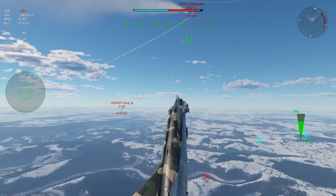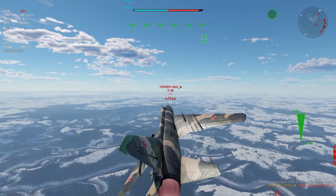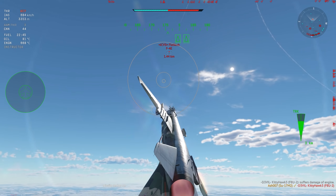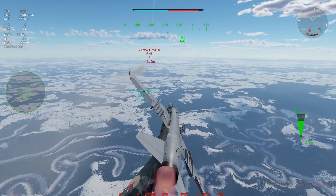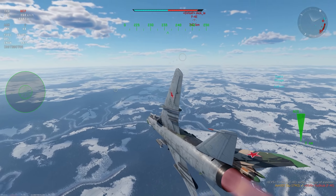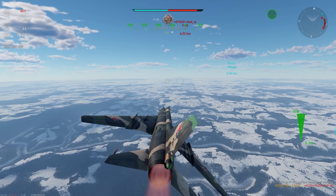Regain lock, and Fox 2 — three, two, one, splash. There we go. Again, it's all about the R-60s and the air spawn. Provided you direct yourself in front of the team and keep your wits about you, there is no way this machine isn't going to be a very good interceptor. I don't know why it gets an attacker spawn. Three kills in under two minutes — absolutely crazy.